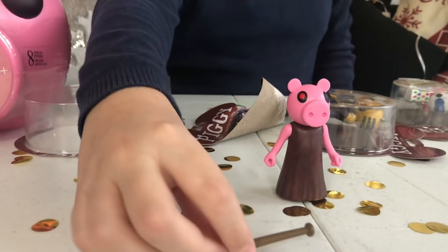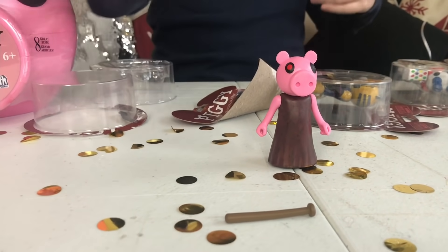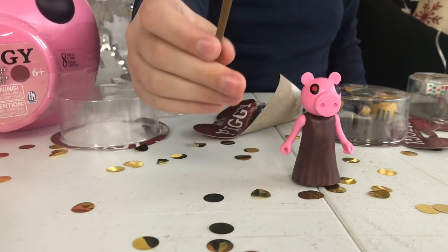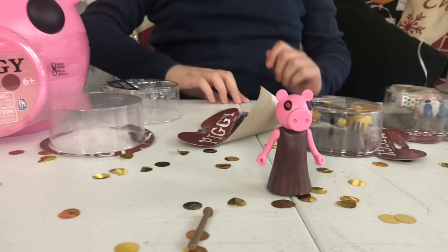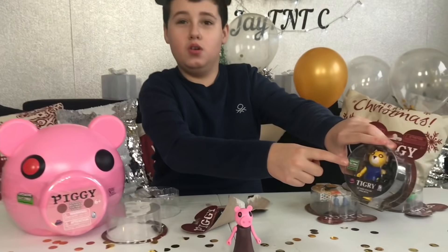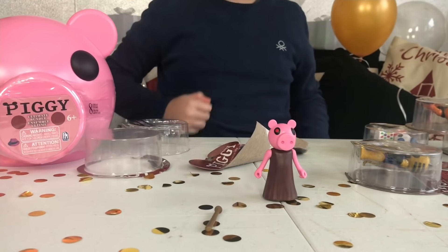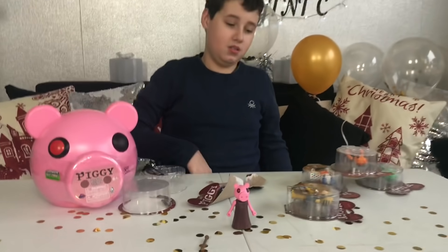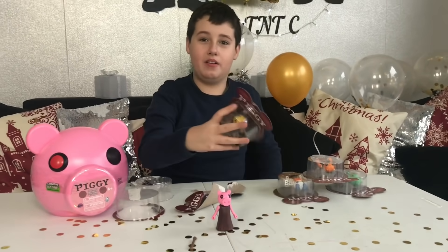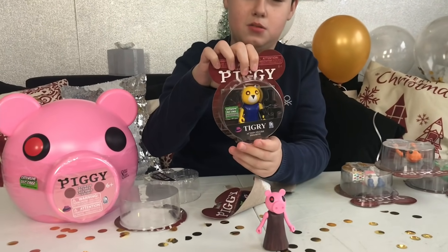Now we have her accessory — her baseball bat, which she whacks people in the head with. Also, all the characters come with an exclusive code that you can redeem in the game to get a prize. Next up we're going to be opening up Tigery — there's his box.